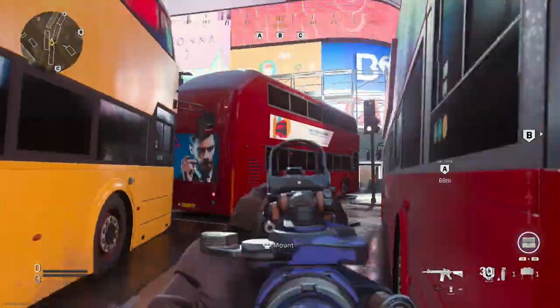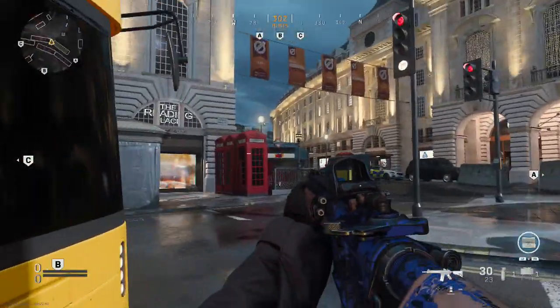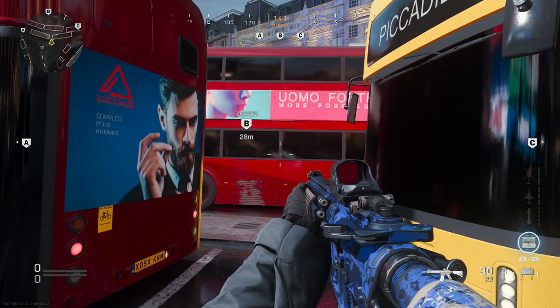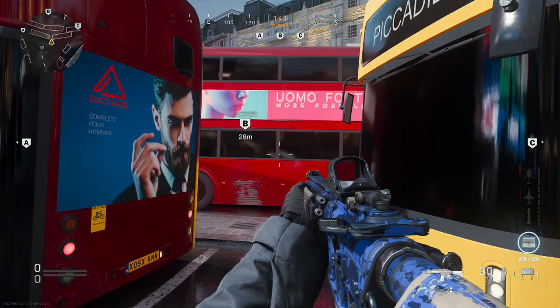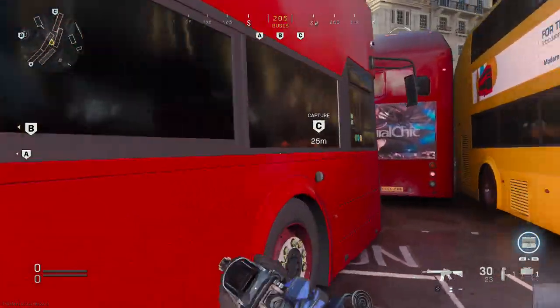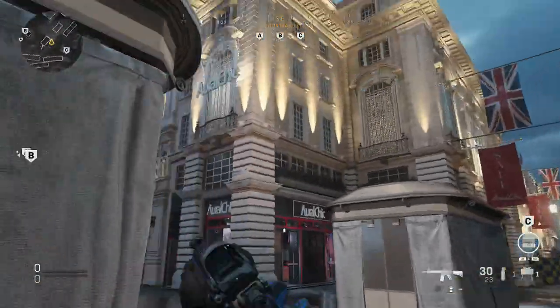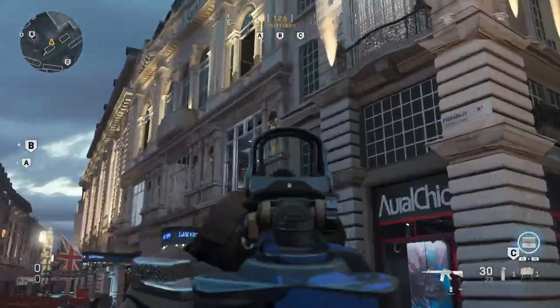You can get on top of the buses by jumping on those surfing boxes and onto there. I definitely don't recommend it unless you're playing Search and Destroy — just pick off some people. But again, it is possible. I showed you a couple of ways to get snipers and campers out of there.